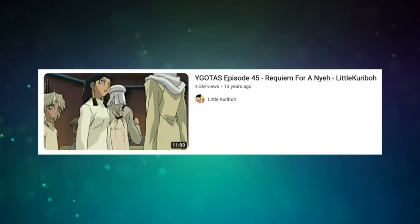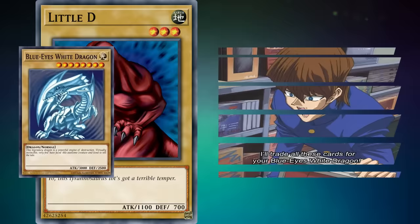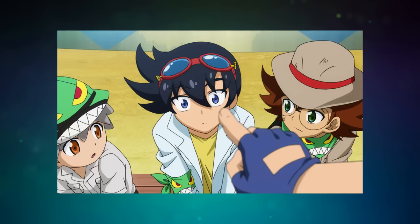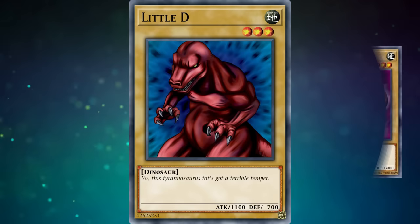Anthrosaurus isn't the only dinosaur we'll be talking about today. Little D is another level 3 earth dino, but this one has 1100 attack and 700 defense, dethroning Anthrosaurus as the premier attacker of Wheeler's 9. Unlike Anthrosaurus, which was seen in the briefcase of cards Kaiba offered Seto in exchange for the fourth Blue-Eyes White Dragon, and again during Yugi's episode 2 analysis of Joey's deck, Little D never appeared in the Yu-Gi-Oh! Duel Monsters anime. Instead, this little dude finally got an anime screen credit 7 years after its TCG debut, when a character named Kahn Hakubutsu briefly brought one out in episode 9 of Yu-Gi-Oh! 5D's, only to immediately use it as tribute fodder to summon Mega Zoller.